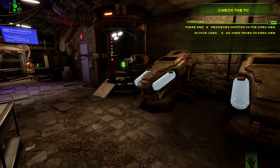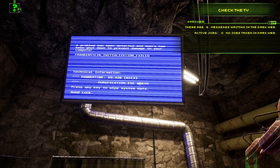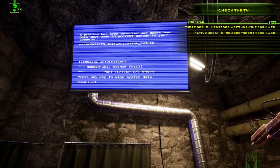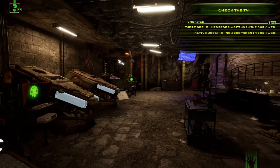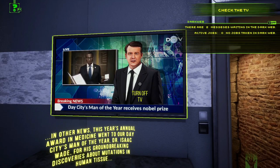Let's find the TV screen — there are so many screens around here. One of them reads: 'A problem has been detected and the door has been shut down to prevent damage to your computer. Frankenstein initialization failed.' While exploring the basement I noticed another screen glowing through the wall — that's probably where I need to go.